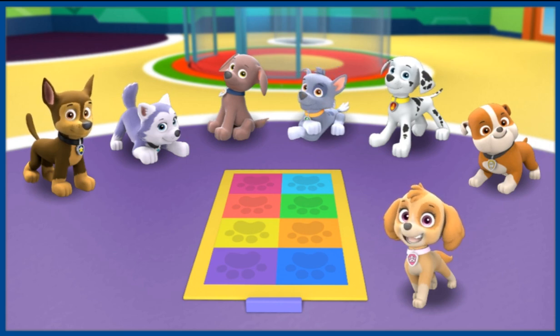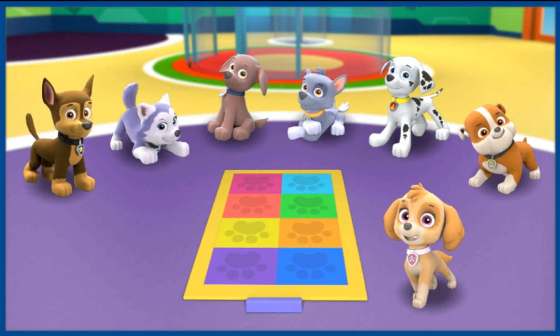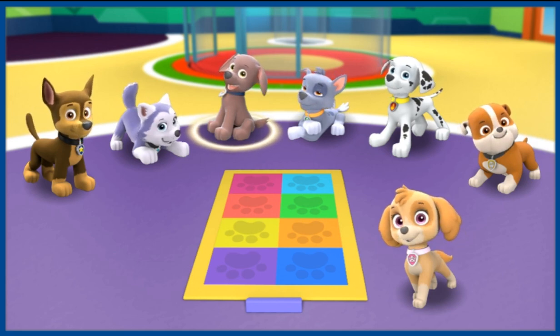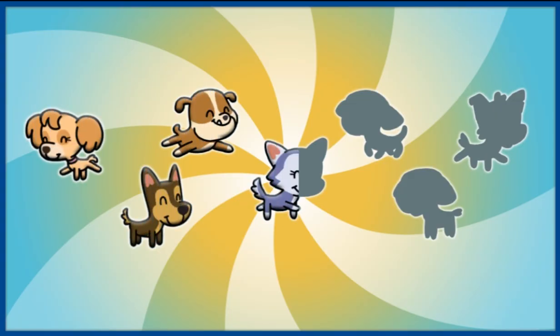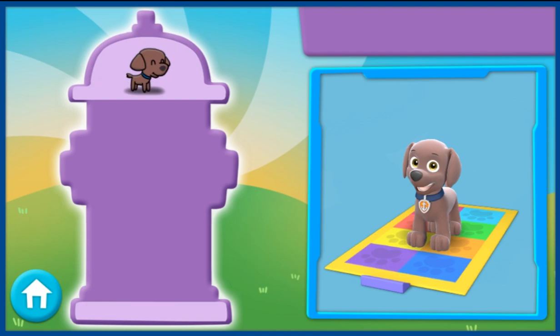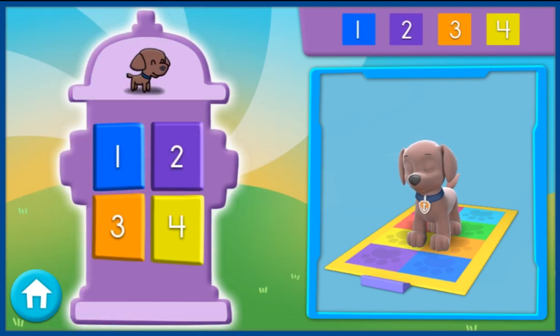We're all here and excited to play this pawesome new version of Pup Pup Boogie. But since this is our first time playing, we're going to need your help. Click on a pup to play. Zuma is ready to make a splash! This new version of Pup Pup Boogie looks so cool, and now there are numbers. To play, look at the numbers above, then press the matching buttons on the dance pad. This will help us do some awesome dance moves. Here's the first set of numbers. Now we need to find the number and click the buttons in that same order. You try it.